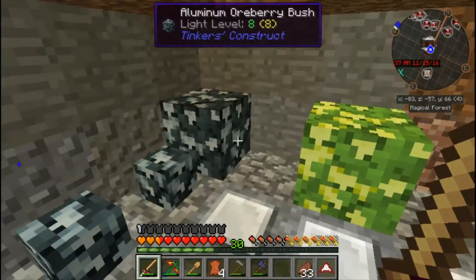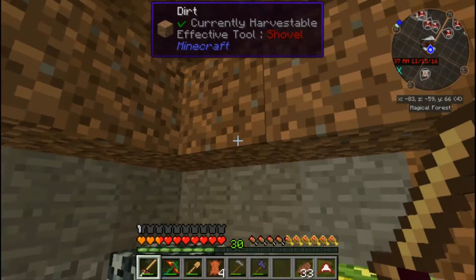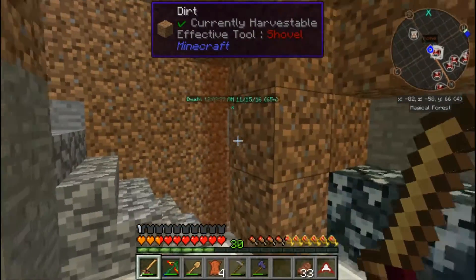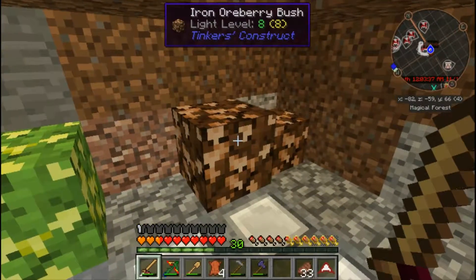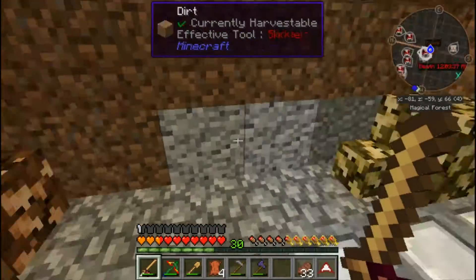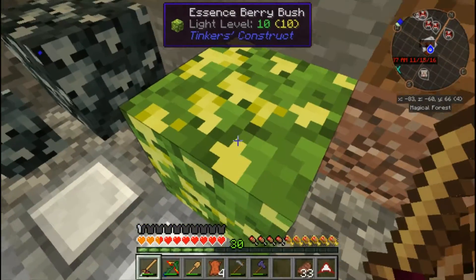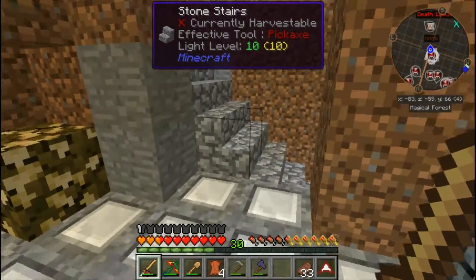This is where we're getting our aluminum so we can make aluminum brass for our cast. We use these for the cast because we couldn't find any aluminum down in the mines. We've also got our iron ore berry bushes here, some gold ore berry bushes, and some experience berry bushes as well.